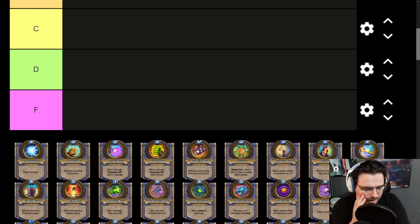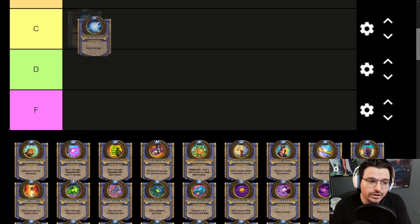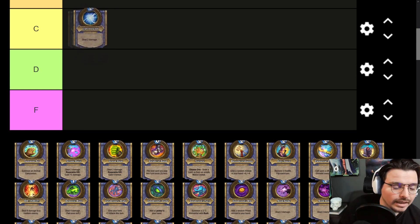First we have Lightning Jolts. I think this is the one from the Shaman Weapon — the 3-mana 2/3 with Deathrattle: Replace Your Hero Power with Deal 2 Damage. The effect is actually kind of nice. Lightning effects always seem pretty cool, and it is better than a basic Hero Power. I would probably put it in C tier.